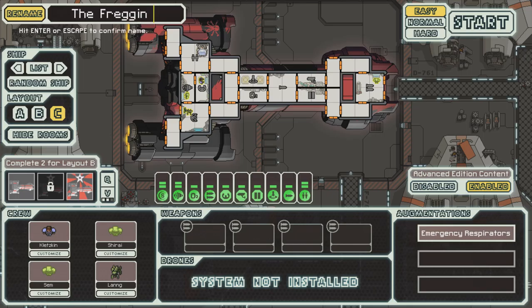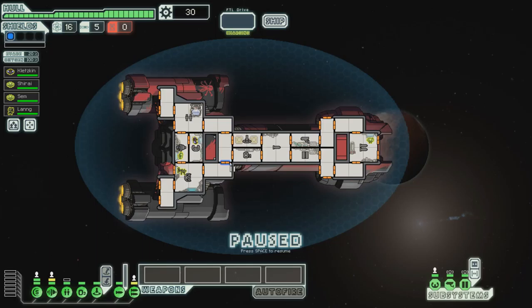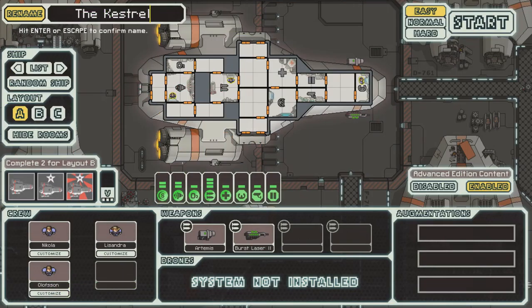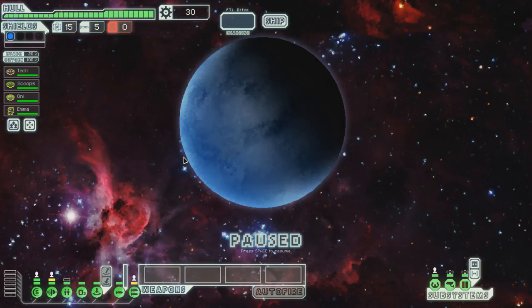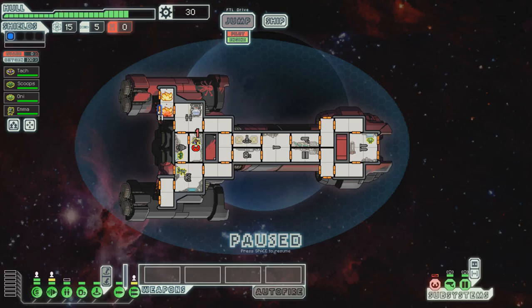We're starting that over. This time it's going to be named the Frigging Two. Frigging Two. And we're going to frigging do this. We're going to keep at this until something works. Well, that time we lost a crew member really, really early on and I can't afford that. So this shall be the Frigging Three. Here we go. Let's do this.